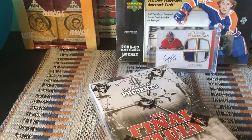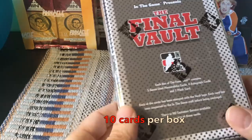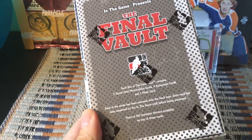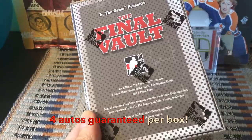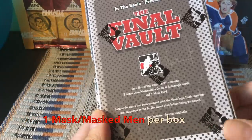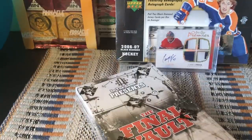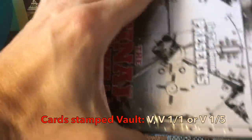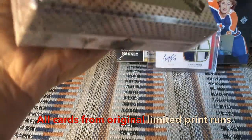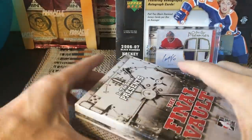In this old formation, this 2015-16 product was a repackaging of pre-existing autos and jersey cards. It only has 10 cards — theoretically sometimes there's a bonus 11th card. Each box contains five game memorabilia cards, four autos, and one mask card. Those mask cards are really cool Between The Pipes goalie mask cards. The box only cost about $55, and all cards are stamped with the vault emblem designating their re-release.